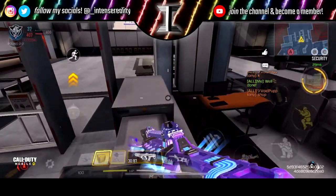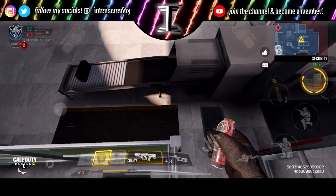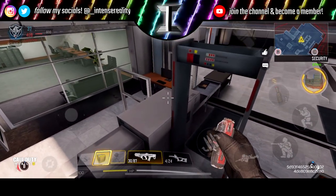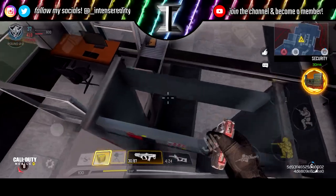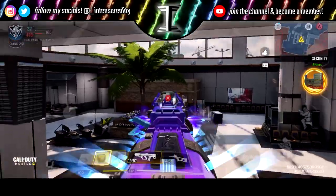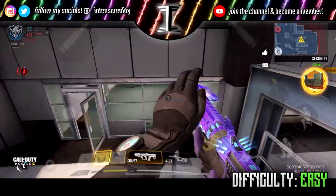These next two spots are more super cool advantage points and hiding spots, but I'd still consider them glitches because there's just no way you should be allowed to sit up here. They're in the back of the map, right by the C flag. All you need to do is run and jump corner, get on top of the first metal detector, and then get on top of the whole security pavilion — or whatever it's called, I'm really bad with names. Just get on top of this thing here and you're set.